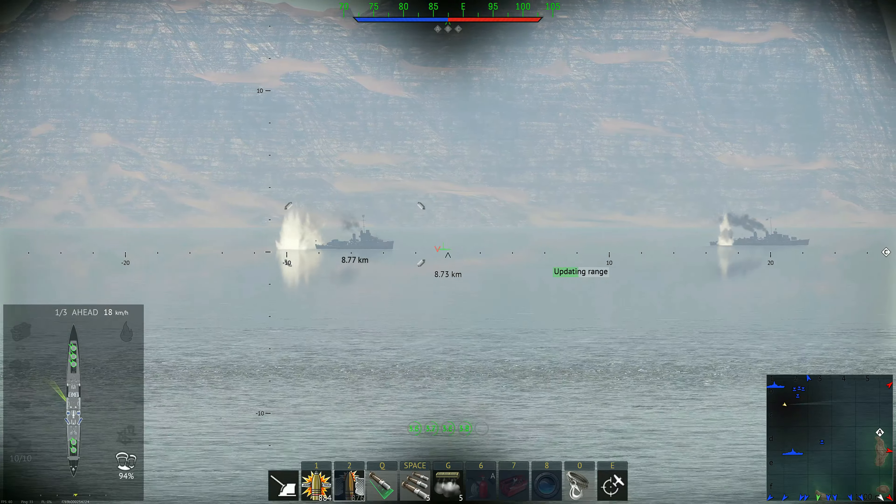He's just standing still and I wasn't ready for this engagement — he started shooting at me before I knew he was there. At 8 kilometers he's giving me nearly 90mm of pen. So again we are going to be over-penetrating. He managed to get a fire going and he's just shooting me HE, which is perfect — we are safe from this distance. The problem is he is hitting my turrets and he hit my bridge so I couldn't change my profile to answer the fire.